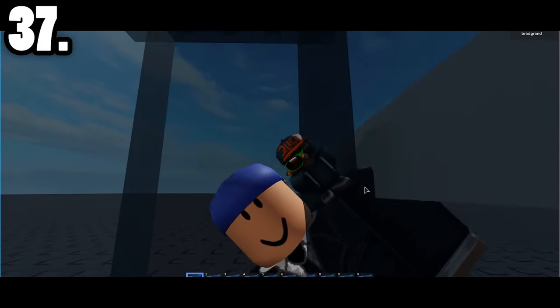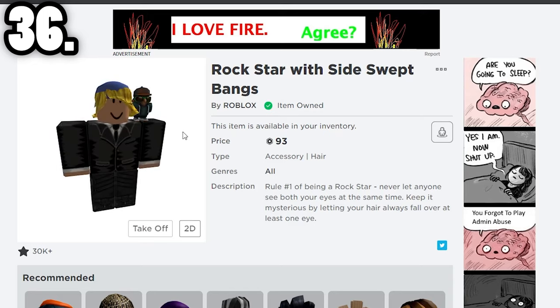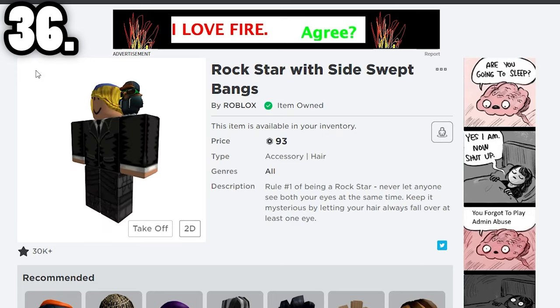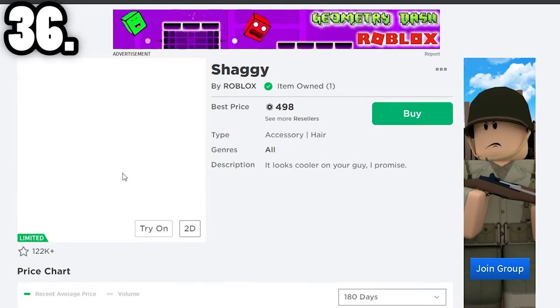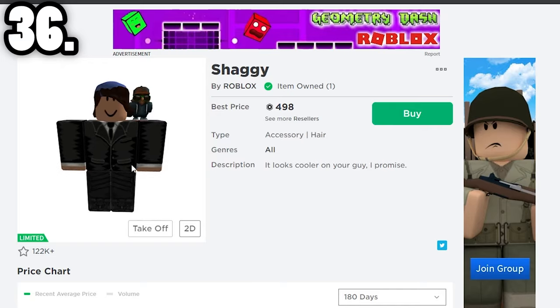Back then everyone used Rockstar or Shaggy hair, but Rockstar was kind of the better version. Rockstar was pretty much a sign that you were richer, because this item could only be bought with Robux. On the other hand, Shaggy was the cheaper version, but either way both items are very iconic and something that everyone — every boy, and even some girls — used to use.